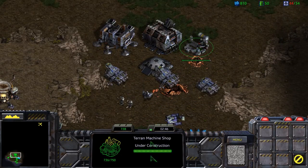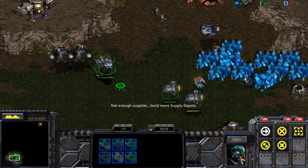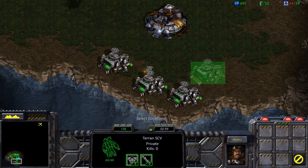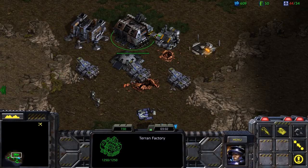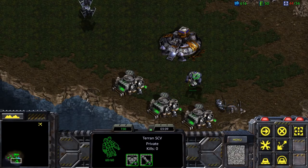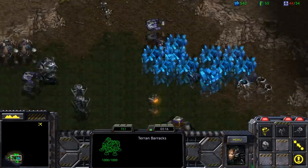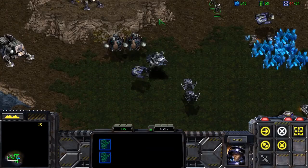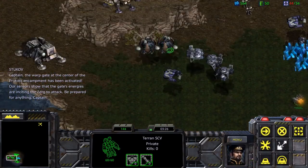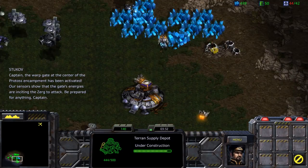This level is going to have a bit of a slow start because we only have one base for the time being. The second base we're going to claim is not too far away on the northwestern side, but to get there we'll need a little more than what we have right now — we'll need to knock down a couple of buildings. When we start attacking, the Protoss will come with units to try and defend. The warp gate at the center of the Protoss encampment has been activated, and our sensors show the gate's energies are inciting the Zerg to attack.